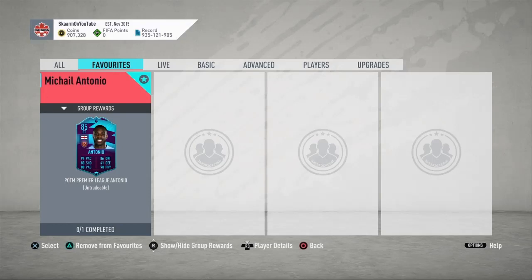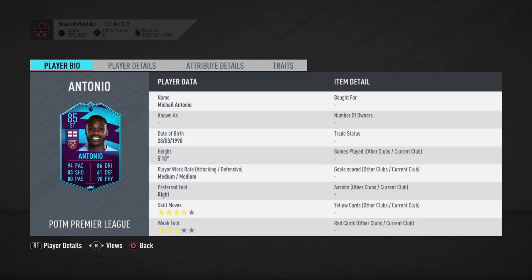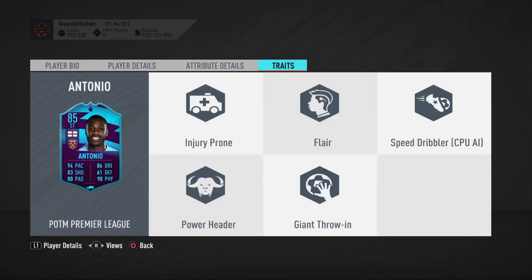What is up guys, it is Skarm, and for today's video I'm going to be completing the Player of the Month for Michael Antonio. He is an 85-rated striker card, 5'10", medium/medium work rates, 4-star skills, 3-star weak foot. In my opinion, this isn't a card you would be using because it's very good or anything like that — it would be because you're a West Ham fan or a fan of him as a player.